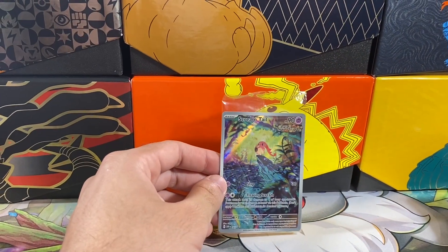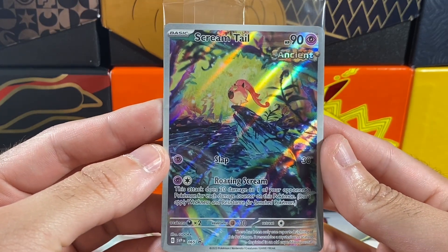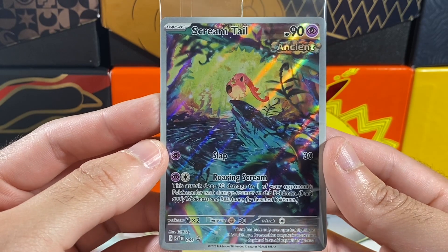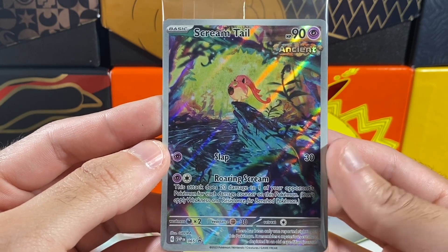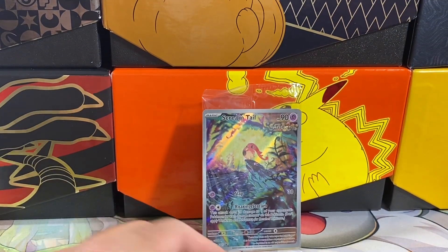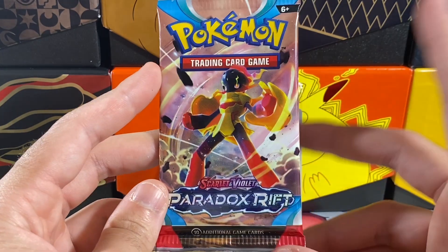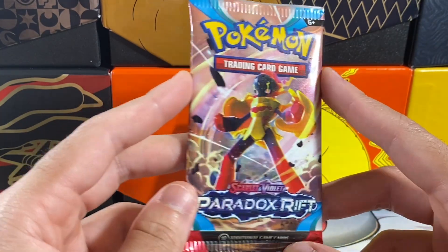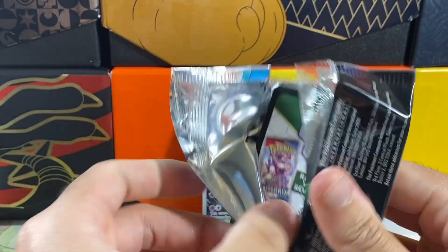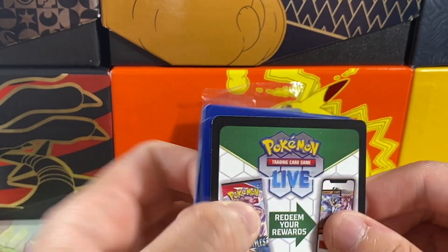We're going to zoom in just a little bit. It kind of focuses in on this promo a lot better. It's a derpy looking promo — I'm not a huge fan of Scream Tail. But it's a pretty cool looking promo considering that's probably its ancient environment. So maybe in the DLC they'll go over that. Speaking of DLC, it's out in less than a month, which is pretty awesome. Anyways, this is our first pack of this video. Hopefully we can pull at least one of those chase cards — Roaring Moon or the Gold Dango card. That'd be awesome.